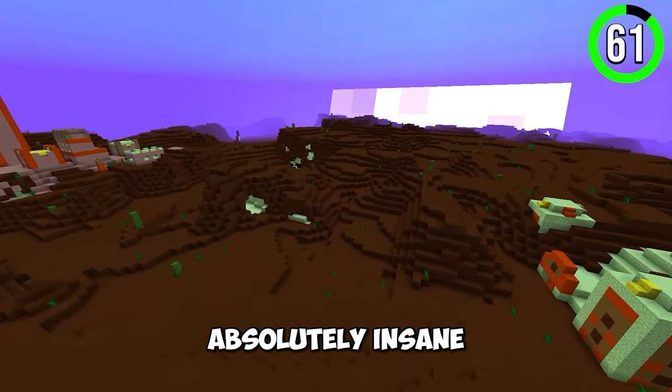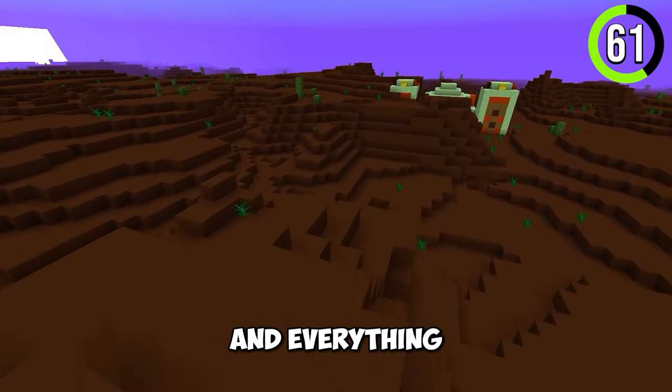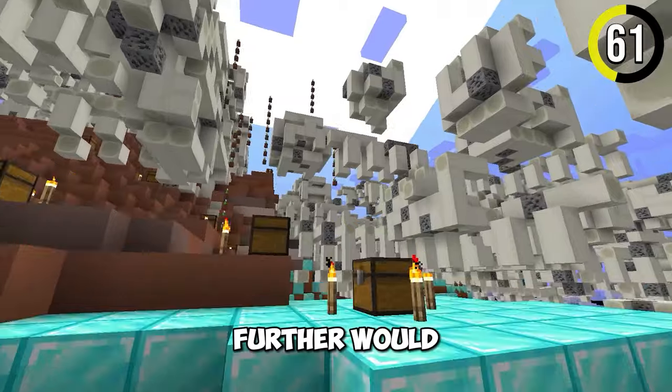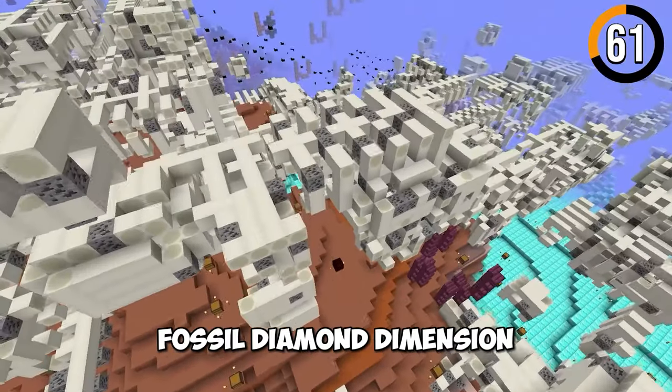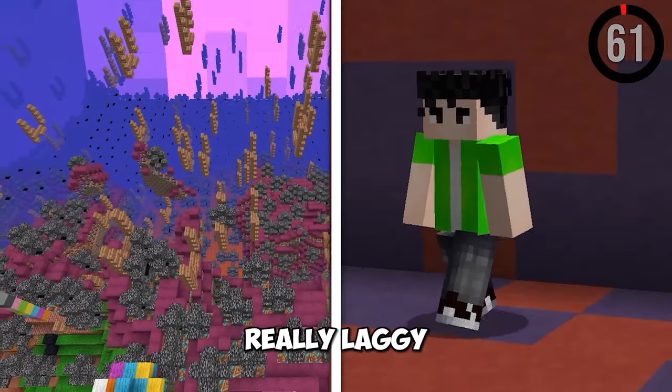This secret dimension is absolutely insane. It has unique villagers, brown golems, and everything is brown. Traveling a bit further would take you to a glitchy fossil diamond dimension where end portals spawn everywhere, and it's really laggy.